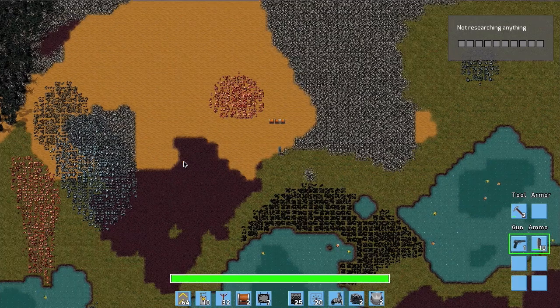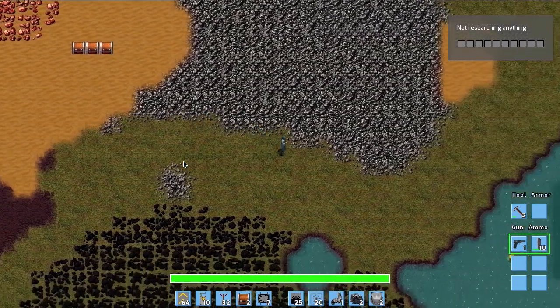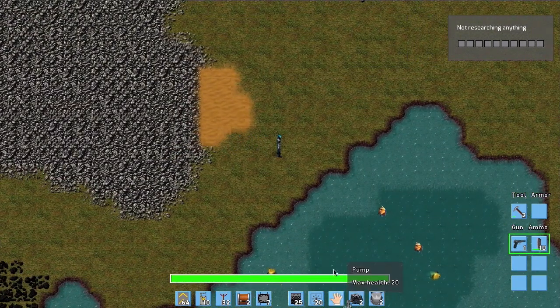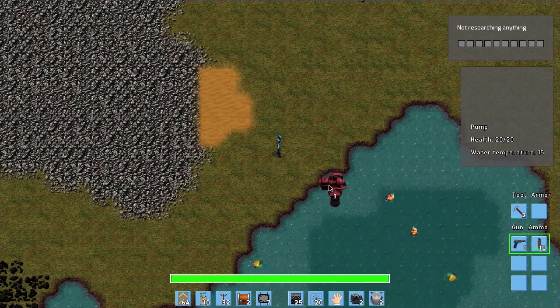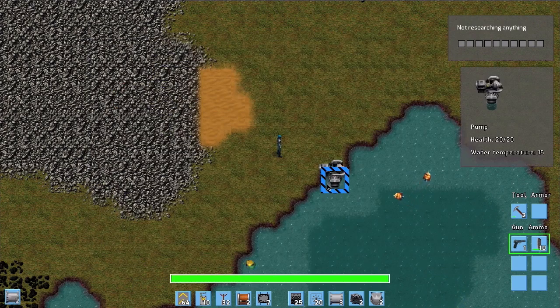Let's get back to work. We start by setting up the electric plants. First you place a water pump which connects to the water and pumps it up — this building is partially built in the water. Using the R key you can rotate buildings if they are facing the wrong direction.